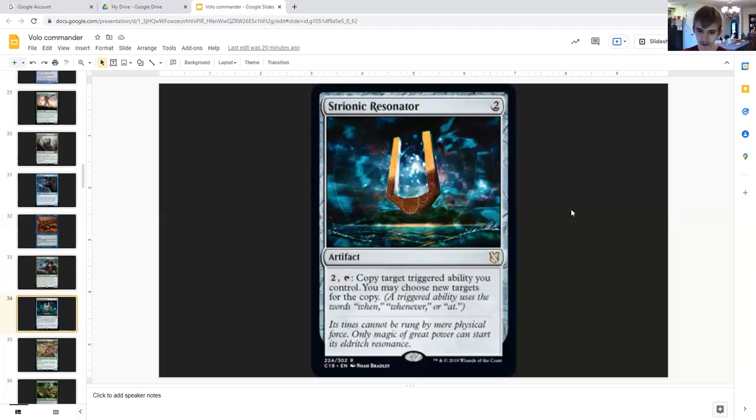Strionic Resonator: two generic artifact. For two generic, tap it to copy a target triggered ability you control — you may choose new targets. A triggered ability uses the words when, whenever, or as. So you can copy Volo's triggered ability when you cast a creature spell, getting another token — which is absolutely broken.